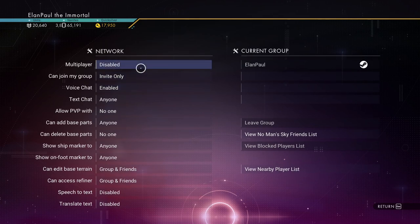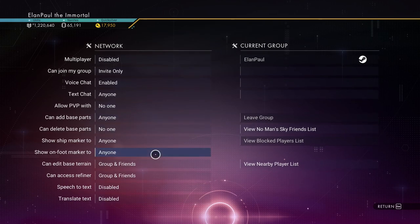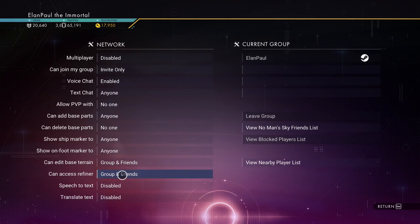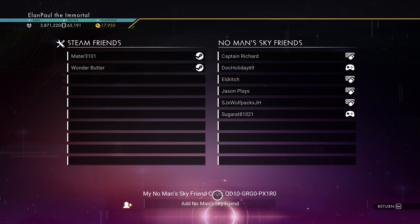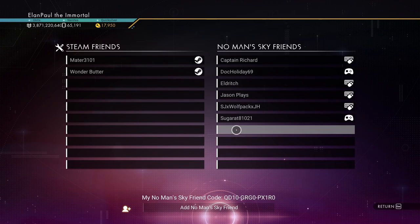As far as my network settings — it's always disabled, invite only. My video card doesn't have the bandwidth to handle a lot of people. No PvP, sorry you can't kill me. People can add stuff but I don't want anyone deleting anything. Only groups and friends can edit the base, access terrain and refiners. If you're looking for my friend code, it's right there on screen — feel free to friend me in No Man's Sky.